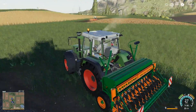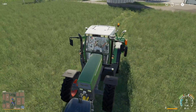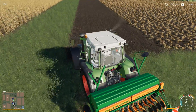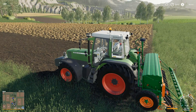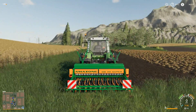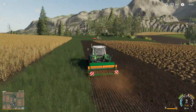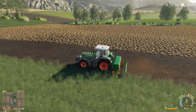I have crop destruction turned on so you can see all the destruction going on. Let's pull up to field 20 — this has been cultivated. Set it to canola, hire the worker, and they will do it for us. It's planting at nine miles an hour which is phenomenal.